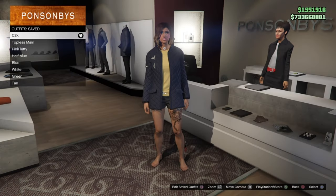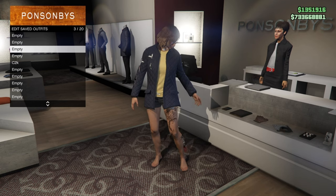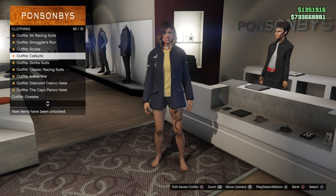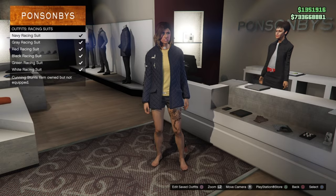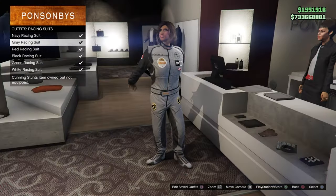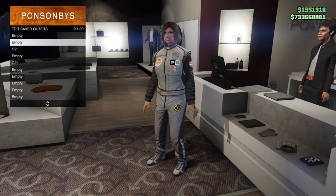We're going to need to put our C2 keep in a C2 outfit slot for the logos you want. Now just go down racing suits and equip what logos you want to put on this outfit. I'm going to go with the Dinka logos which will be the gray racing suit. Save that as C1.